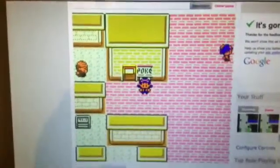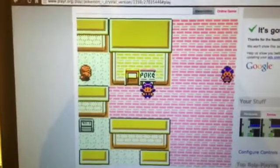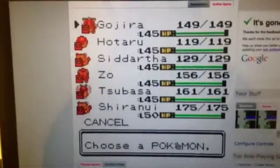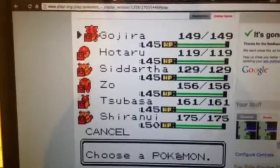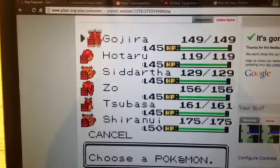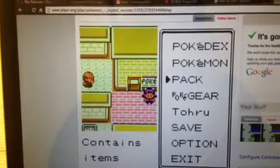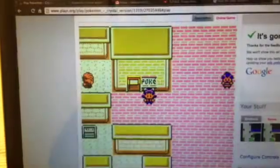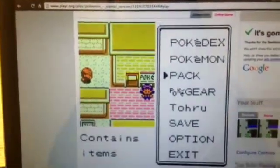Hey y'all and welcome to part 34 of my Crystal LP. This is Toru Imahara here. I have Gojira out first, and I gave Shuru Nui the charcoal once more and gave Gojira the amulet coin so I get more money. I went ahead into item storage and stored the PP Up we found and the pink bow that the nice lady gave us, because it could be useful.